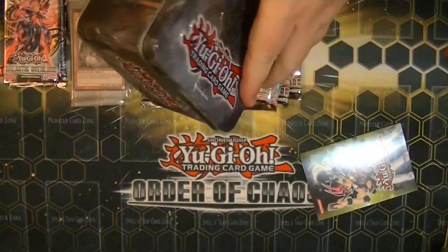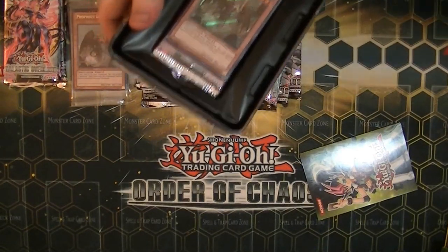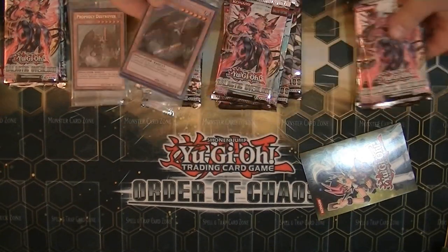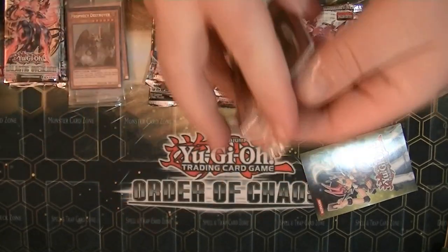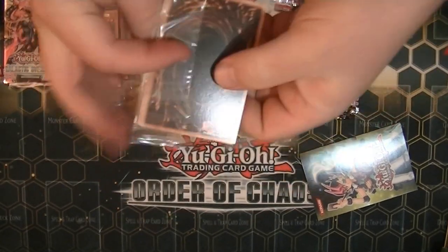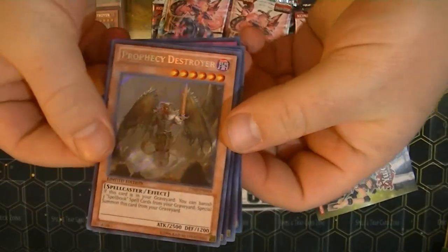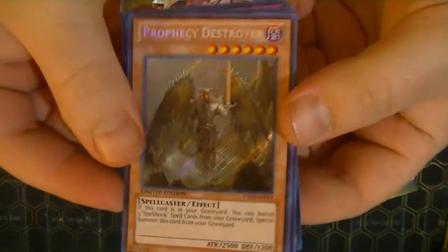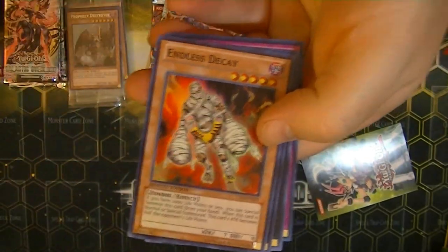I have a lot of my lower ends up there too. So if there's a lower end card that I end up pulling that you're looking to get, we could definitely work something out because I don't normally sell the low end cards on eBay. So for the first one only, I'm going to go ahead and show these promo cards. Here is Prophecy Destroyer himself. He actually looks really awesome as a secret rare — just has really good artwork. I just wish he was a little bit more playable.